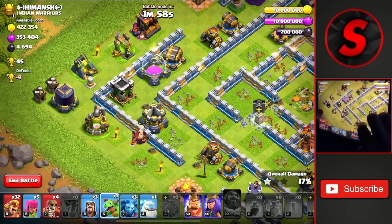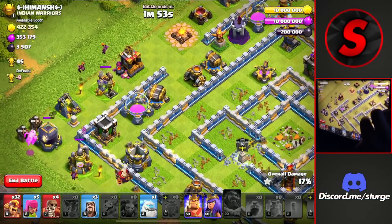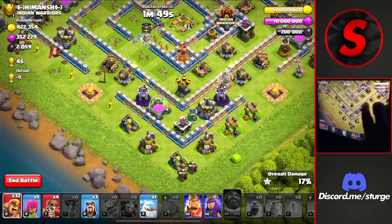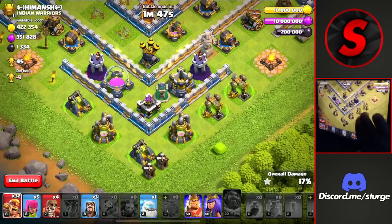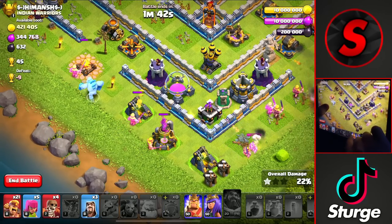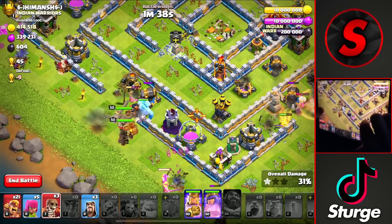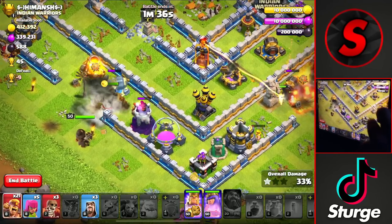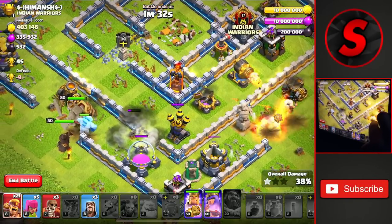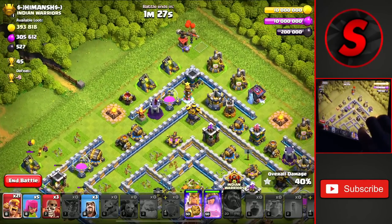There's a lot of area here we can take down with cleanup troops. We'll drop some minions and baby dragons around here to take all of that out. Then we go from the bottom to take down the last single inferno tower. We drop a few barbarians over here — we have plenty so we can spam them in. Dropping the ice golem, king and queen on the left, and a wall breaker into this compartment to allow everything to work through towards that single inferno tower.